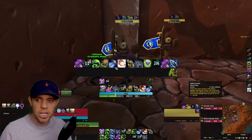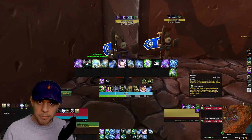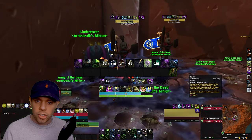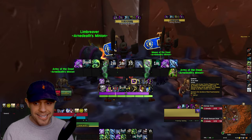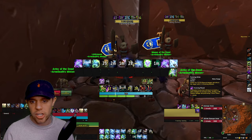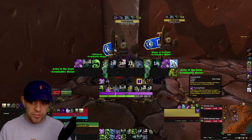Let's recap the Mythic Plus rotation: Scourge Strike to keep up the Plaguebringer buff; Unholy Blight or Outbreak to keep up Virulent Plague; Dark Transformation, Empower Rune Weapon, Unholy Assault, and Apocalypse in that order; keep up Defile on the ground; use Epidemic when it gets a free proc from Sudden Doom or just to spend Runic Power; then Abomination Limb; then Scourge Strike; and lastly Festering Strike to get up those wounds if there aren't any on the target. That's it for Mythic Plus — pretty straightforward.